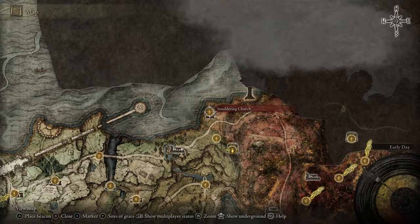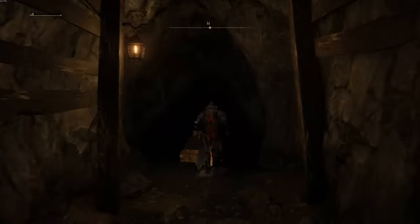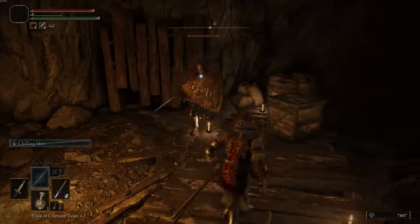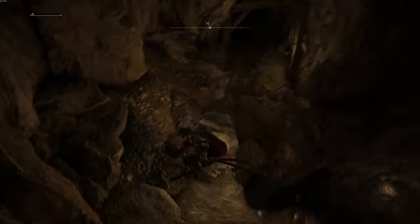To get there, you'll go from the Smoldering Church and then wrap around the hills to get to the Gael Tunnel. Go in and start following this path. There are some soldiers here — you can fight them — but afterwards you're gonna want to jump down these ledges.